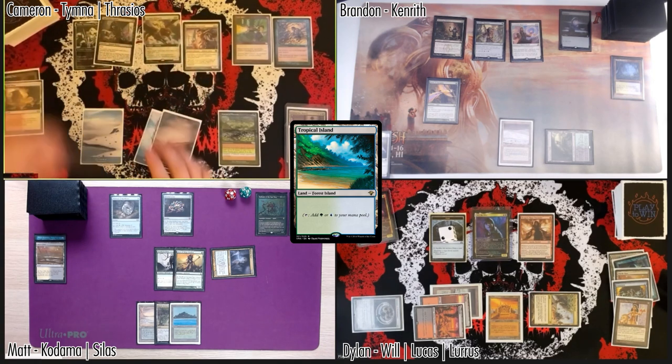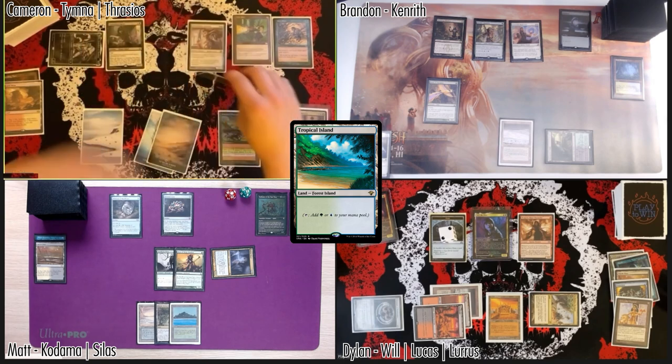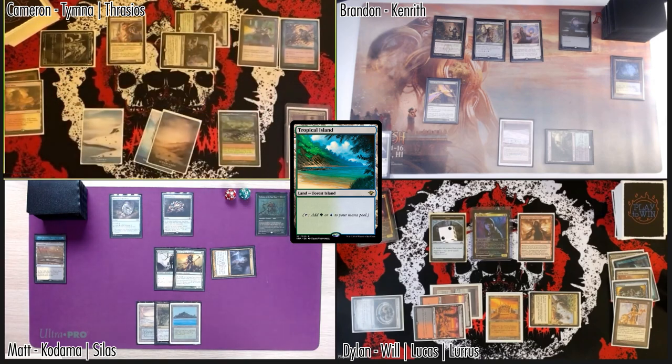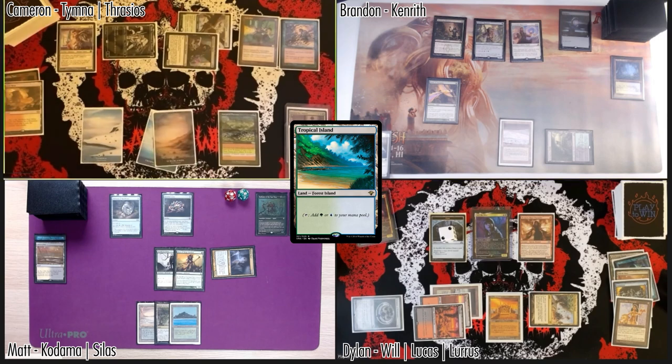I'll take three down to 34. That would be my turn. We'll go to mine — draw. Let's go to combat, destroying Thalia down at Matt, and Archon of Emeria and Opposition Agent over at Brandon. That's five damage coming at me.